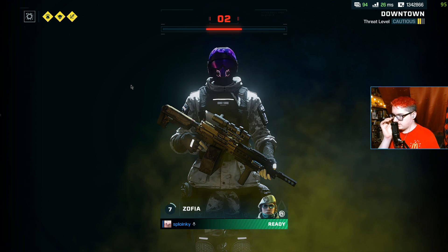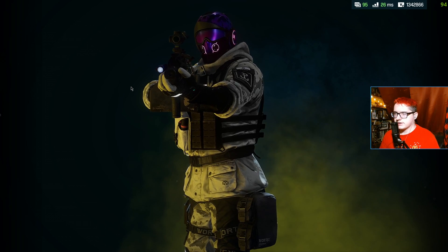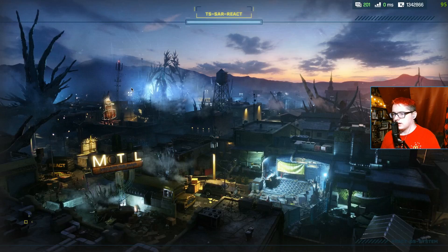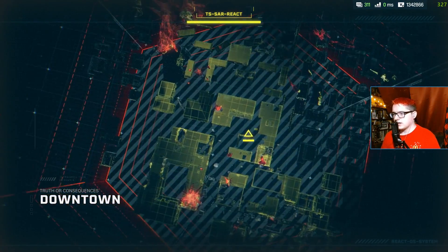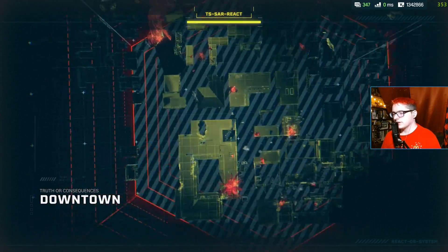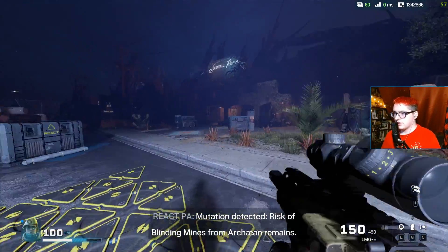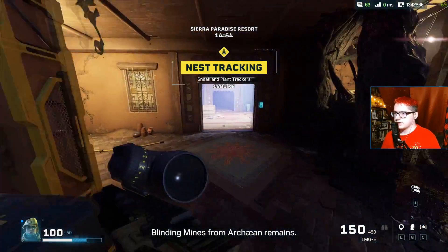I've mentioned what operators are good for nest tracking and biopsy — Vigil is very good for nest tracking and biopsy, Ella is very good for biopsy, and Pulse is good for nest tracking, etc. But this is just like you're playing a normal game — maybe you're under-equipped, maybe you're new to the game, maybe you don't have the right gear or you're out of said gear. You know, you're just playing for XP or whatever.